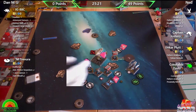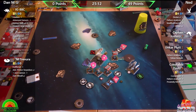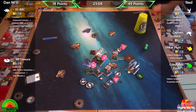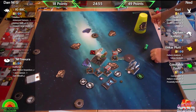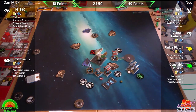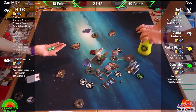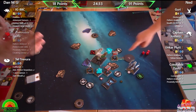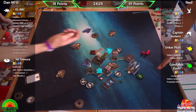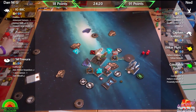A nice range-one shot from IG goes into Unkar Plot — two damage going through. Dan was hoping to delete at least one ship. Tel can't shoot because he's on an obstacle, so Dan wanted to maximize shooting. Two hits come back at IG from Ned's ships, with one going through. Tel spent too long admiring the new obstacles.